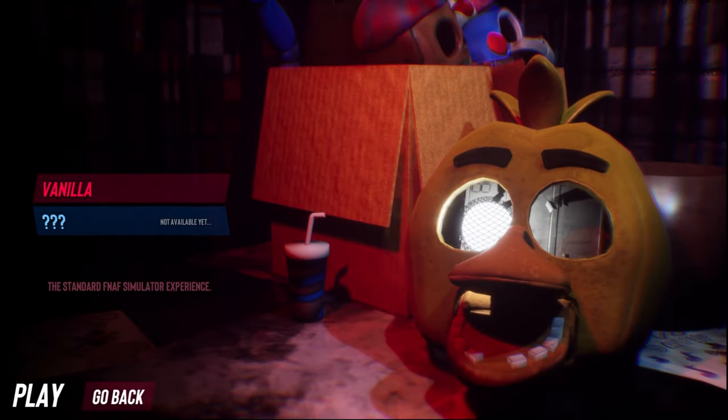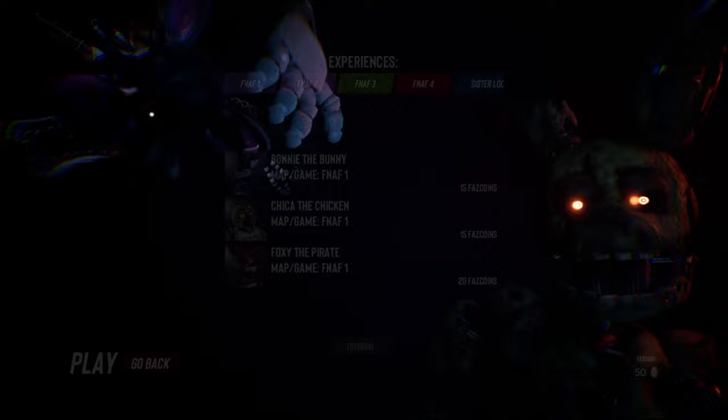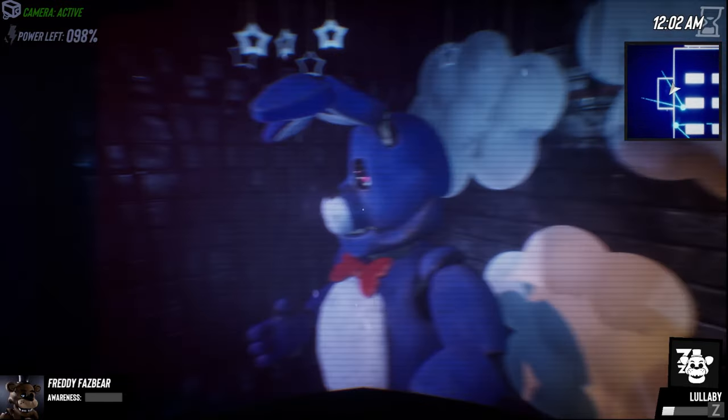So let's automatically start to play. We got no animatronics — we just got Freddy Fazbear, the main character of Five Nights at Freddy's, animatronic-wise. Let's just play this. We got a boot-up sequence. Enter night mode. Night mode installed. Yeah, we're Freddy Fazbear.